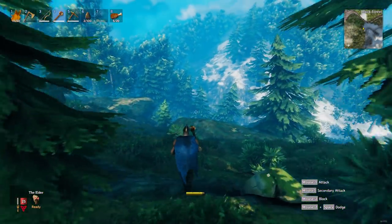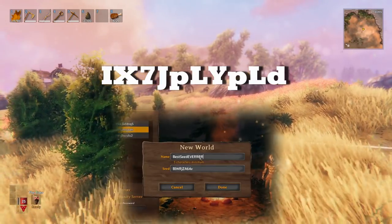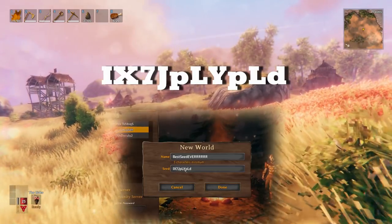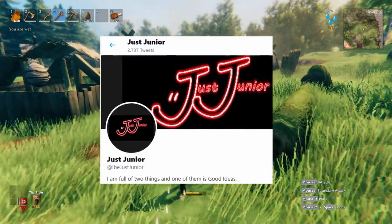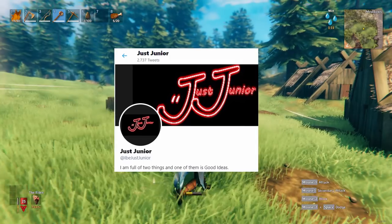The code for this seed is the following — it will show up on the screen right now and I will also put it in the description. Just fill in the seed when you're making a new world and you will spawn in this world. For this seed I want to give a shoutout to IBjustJr on Twitter. Check him out — amazing job finding this seed.